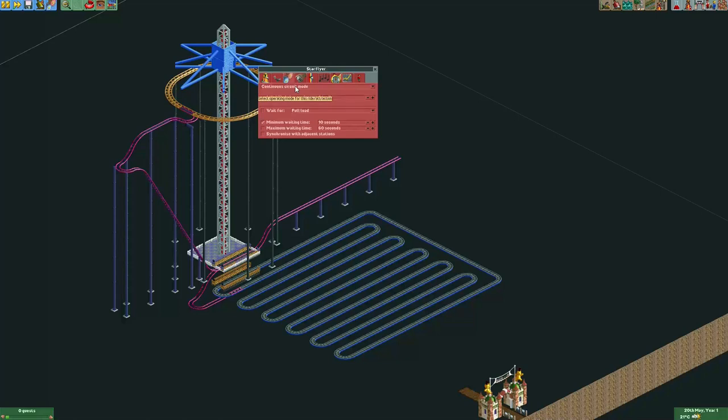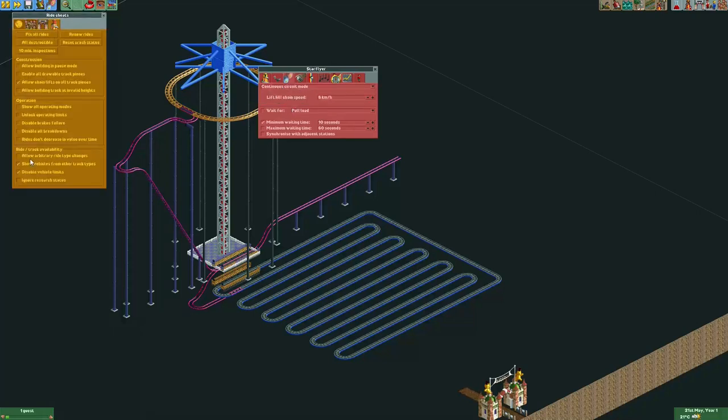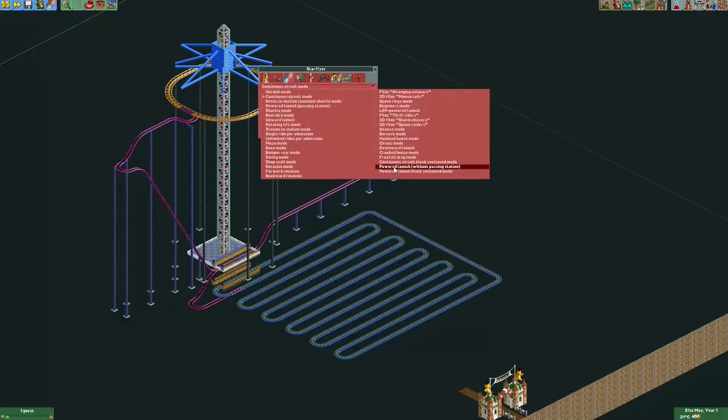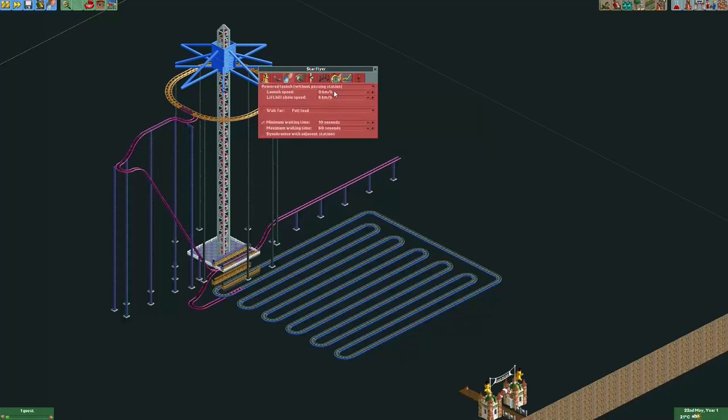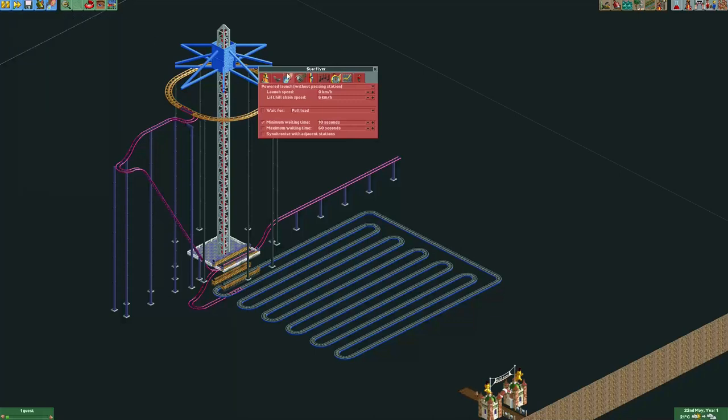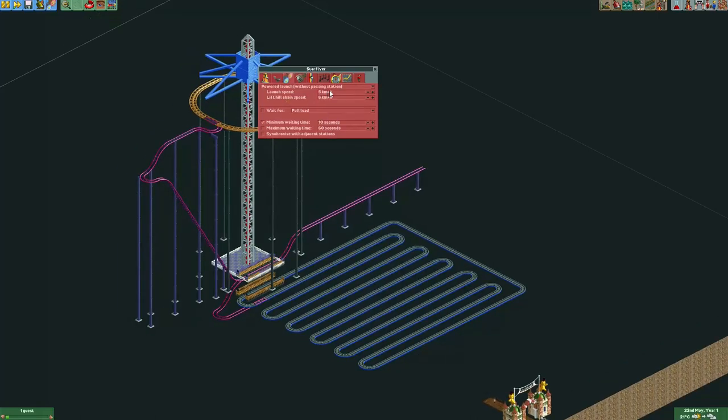If I try to open the ride now it will not be able to open because it's in continuous circuit mode. We'll have to enable another cheat: 'show all operating modes'. I always like to use 'powered launch without passing station'. I also have to unlock operating limits, and I usually set a low launch speed, though that's not really necessary.